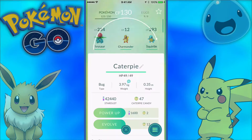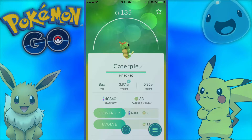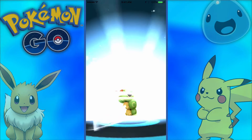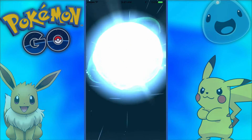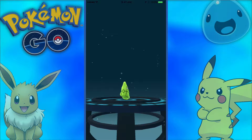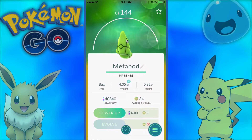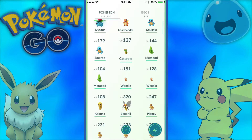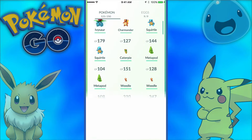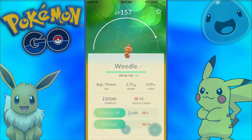We'll start off with a Caterpie — we'll actually power him up a bit first. A really nice Caterpie, 135 CP — that'll be good enough. Evolve! Caterpie evolves into a Metapod — I was thinking cocoon, but that's Weedle. I got a pretty good Metapod. I'll save up to evolve the Metapod later, so that'll be all for the Caterpie.